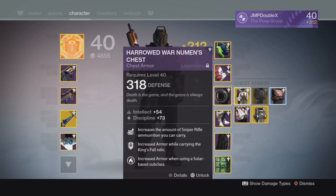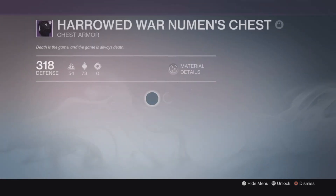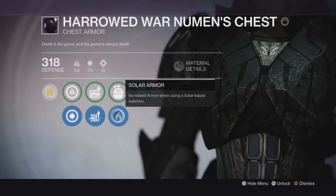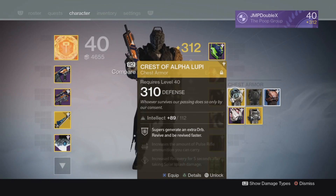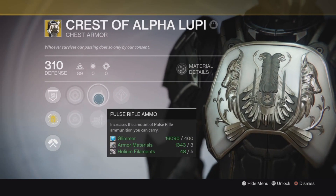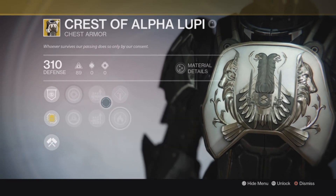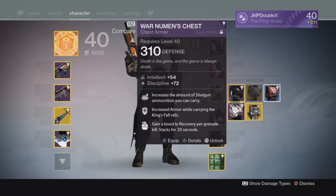And for my Chest Plate, the Harald War Newman's Crest — 318. Look at that, Guardians: Intellect, Discipline, Sniper Ammo, Solar Armor, and Hand Cannon. Pretty amazing Chest Plate. I'm probably also going to level up the Crest of the Alpha Loopy so I can revive my teammates a little bit faster — though it'll drop my Light. It has really beautiful perks: Solar Armor, Pulse Rifle ammo, revive teammates faster, and create an additional orb, which is pretty good.